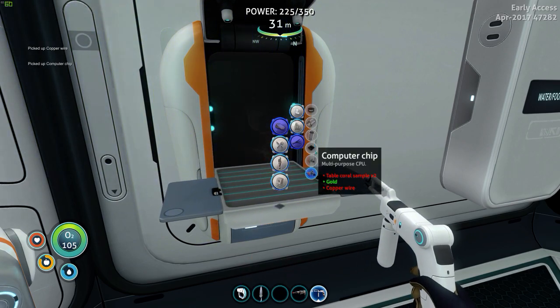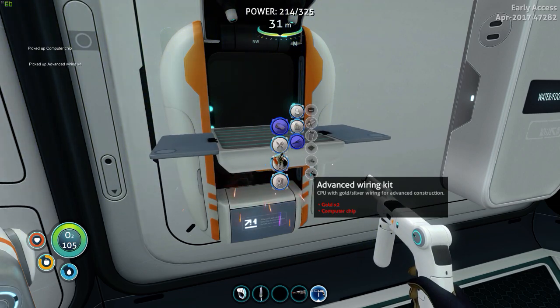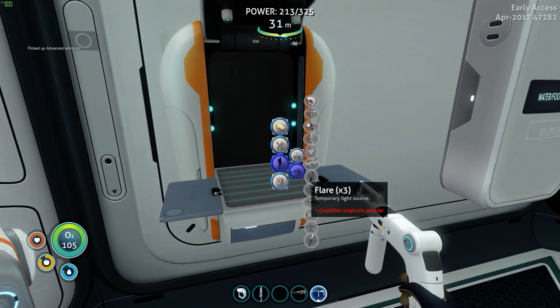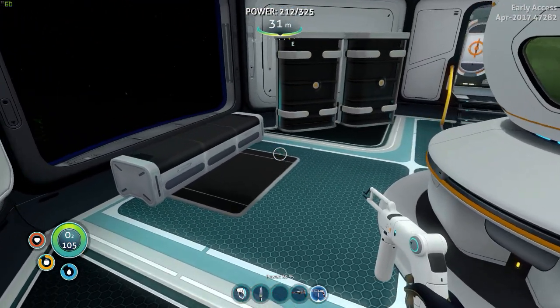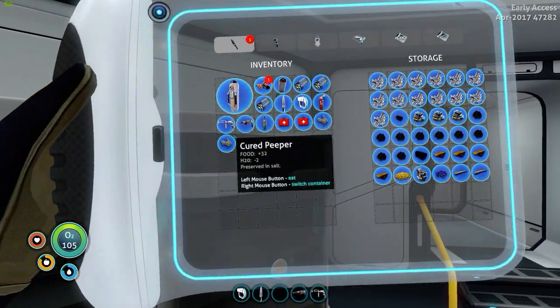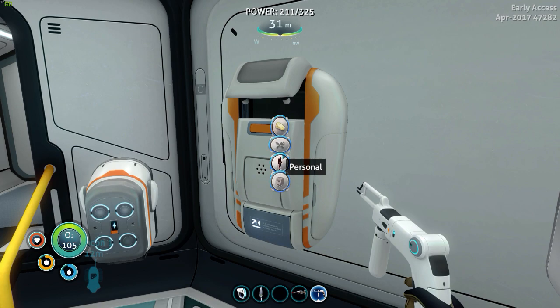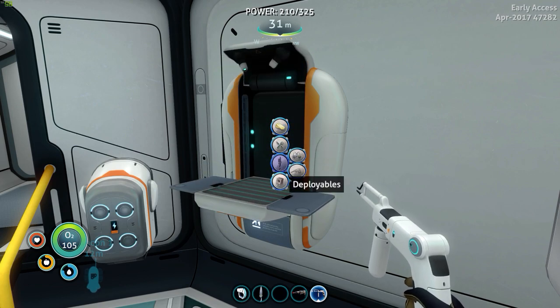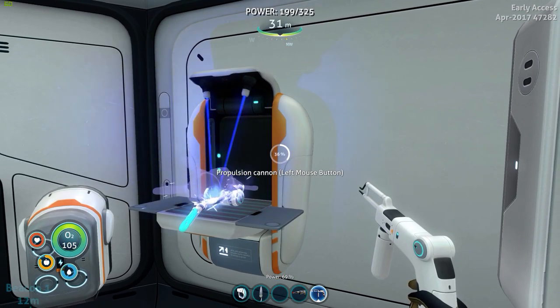Probably need some more gold — that's the wiring kit. And now for the propulsion cannon itself, we just need some titanium. That's done — excellent!